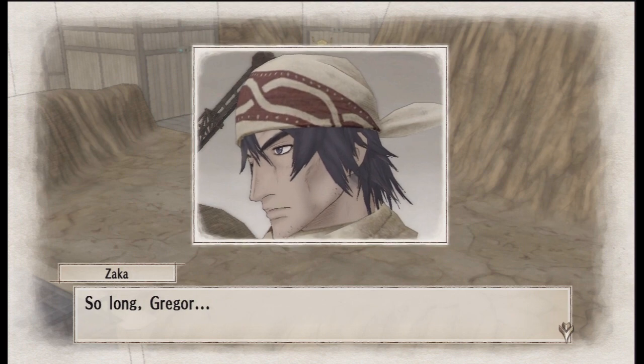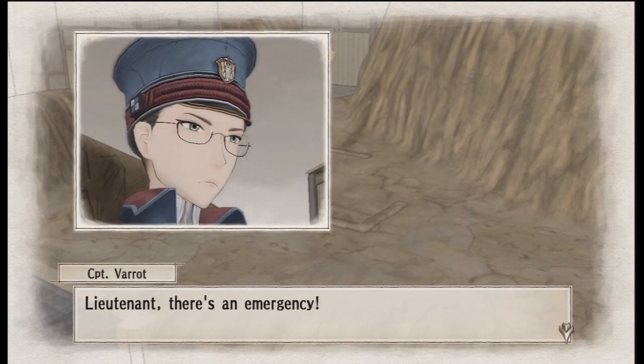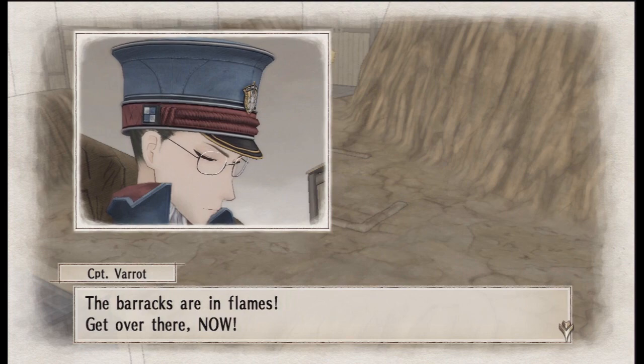So long, Gregor. We dropped the armoured train. There's an emergency - Imperial soldiers are fleeing the city. They've set fire to the Darksome concentration camp. The barracks are in flames. Get over there now!